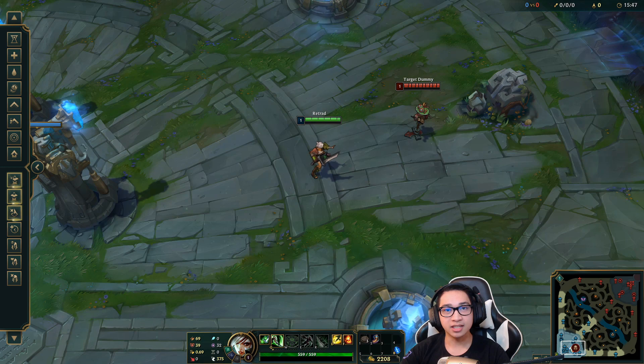So basically in a double cast, what's happening is you're using two abilities in the same time it takes to use one ability. You want to do this if you want to put out fast burst damage and the enemy can't react at all. Your DPS will be higher in the short trade, but your overall damage is a little bit lower because you're not using your passive to its full potential.